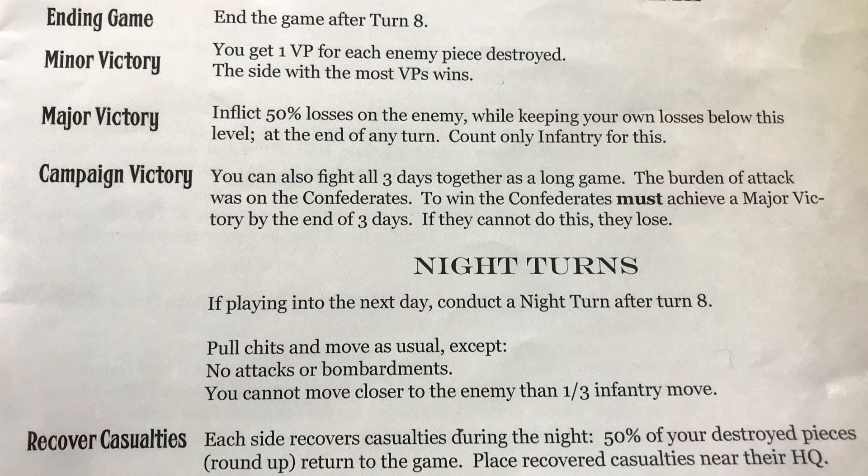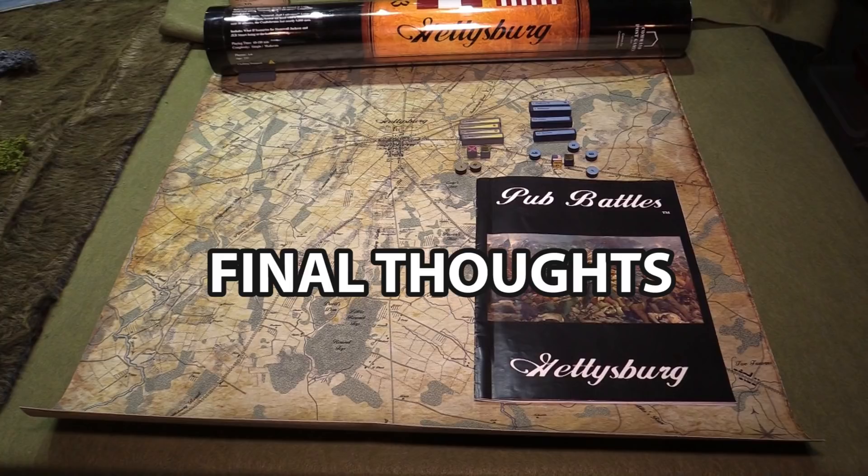In Pub Battles Gettysburg, the scenario booklet defines how victory is determined. You can earn victory points for destroying enemy pieces, and you can win a major victory by inflicting 50% losses on the enemy — which is actually pretty tough even though casualties come fast and heavy. The Confederates specifically, in order to win the Gettysburg campaign, have to achieve that 50% loss victory condition by the end of day three.